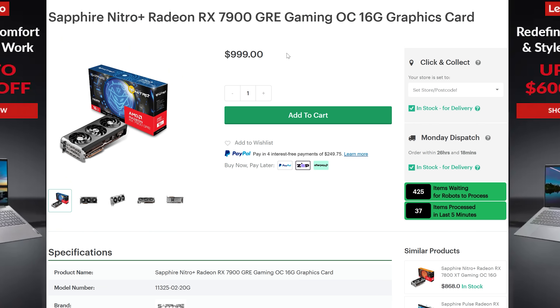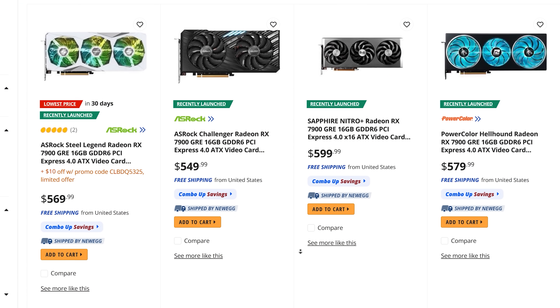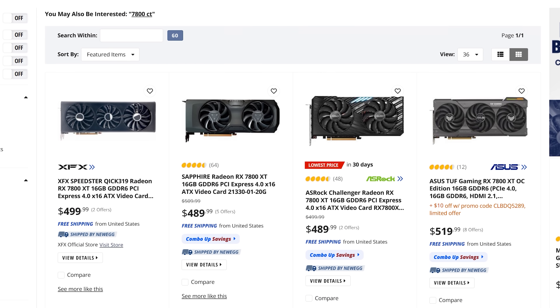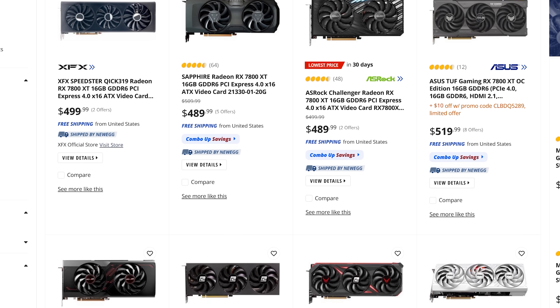Looking at worldwide pricing, at least in Australia: the 7900GRE costs around $1,000 AUD while the 7800XT comes in around $800 AUD — a $200 difference that I don't think is justified for Australians. In the US, they're roughly $500 USD for the 7800XT and $550 USD for the 7900GRE, which makes a lot more sense. Australians are best off saving their dollars and getting the 7800XT.